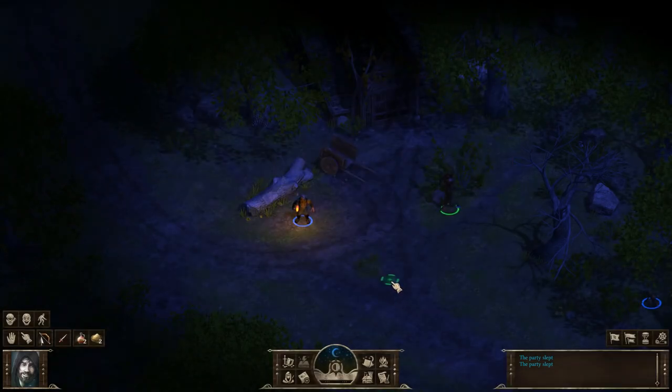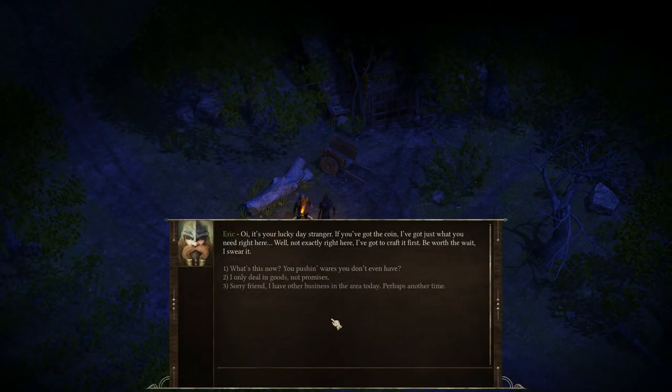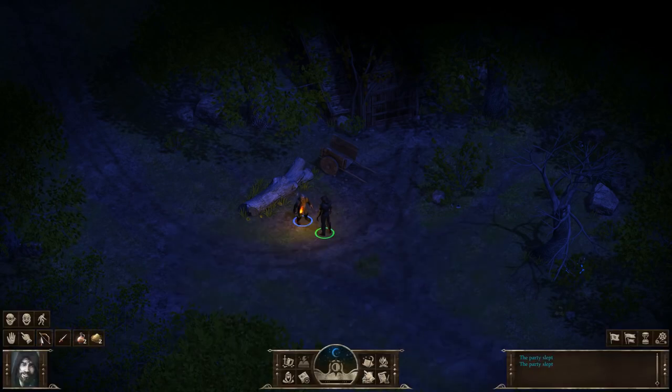Now let's explore the area. Our characters run by default, but they can walk as well. Now we have an NPC initiating a conversation with us — 'It's your lucky day, stranger.' Your conversational choices will impact the way that the NPCs view you and what they will offer you. We can see that with this one, we've got a riddle and a quest. Some NPCs will also be able to join your party upon completion of a quest.